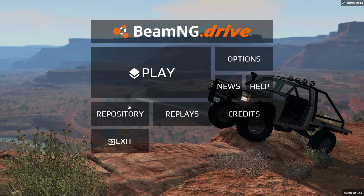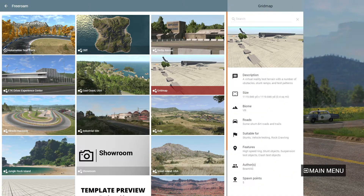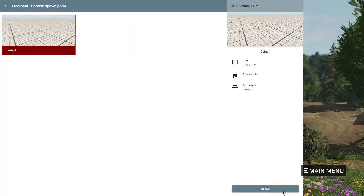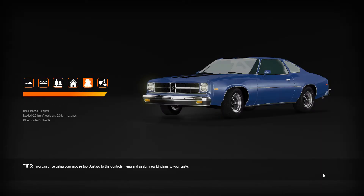Just launched the game in safe mode and we're going to the grid map — just the plain old grid map — so I have something that loads up super fast, and we can show you real quick what I'm talking about.